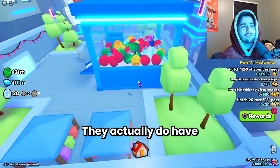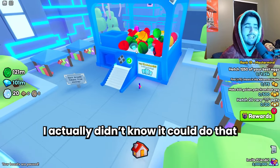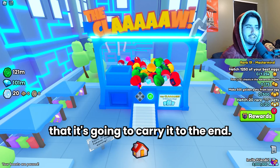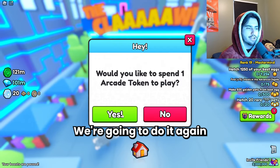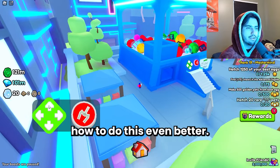They actually have pretty realistic claw machine physics — it just dropped the 50x. I didn't know it could do that. I thought when it picks anything up it's pretty much guaranteed to carry it to the end, so that's the first time I saw that. That's okay though because that's going to show the realism of this method. We're going to do it again and I can demonstrate how to do this even better.